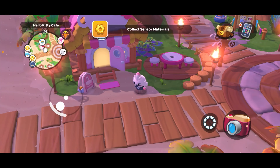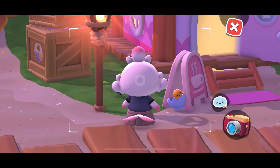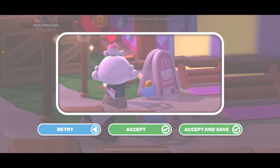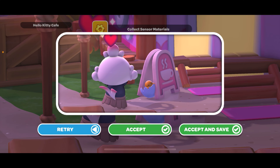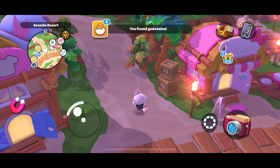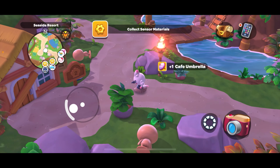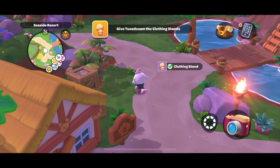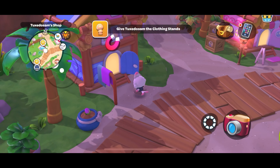I'm really not seeing them. Oh, there's a Gudetama — let's take a pic with him! Okay, accept and save. No it's fine, let's just accept it for the process. Oh let's get this thing — cafe umbrella. Oh here's a section with a bunch of different clothing stands! Nice, okay let's go back to Tuxedo Sam. He's over here, I believe.